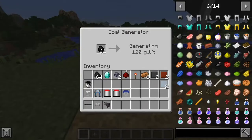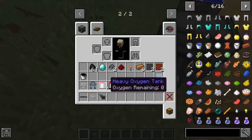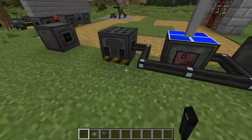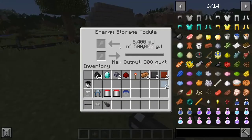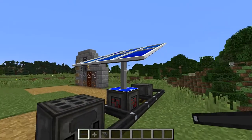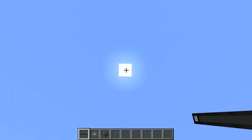Using the coal generator, you're going to want to hook it up using aluminum wire. You're going to hook up all these machines that take energy and put them into an energy storage module. As you can see, it's now storing energy because the coal generator is generating energy and the solar panel is collecting energy from the sun.